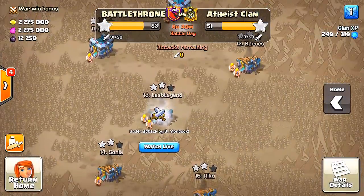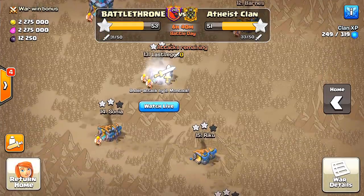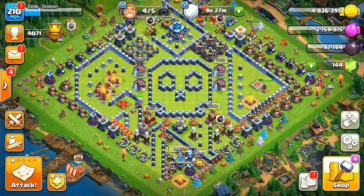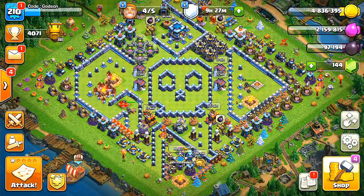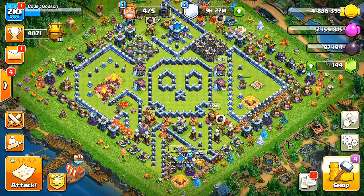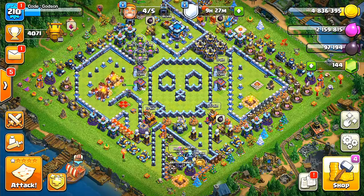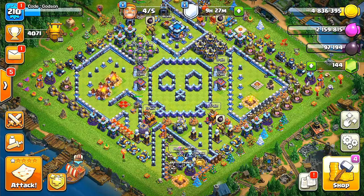Now we're at 53 stars and we've got six hours left. We're fighting the atheist clan. So guys, one of our clan members told me about another clan that has all members with no walls. I couldn't believe that. Maybe you've heard of this, maybe you've seen this. But if you haven't, I'm going to show you today a clan where all of their members have no walls — town hall nines, town hall tens, possibly town hall 11s. Let's go check out this clan full of no walls.